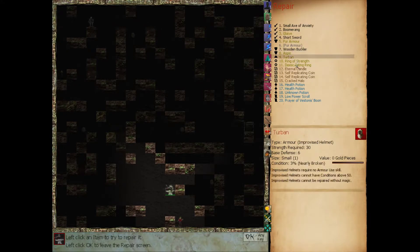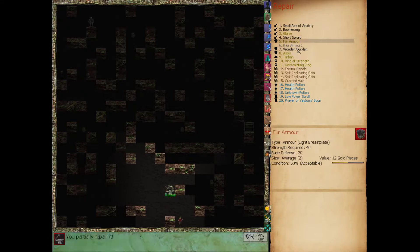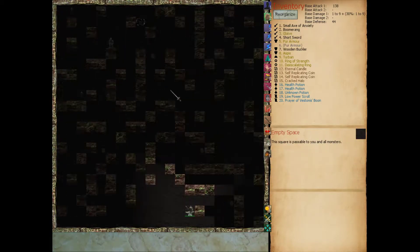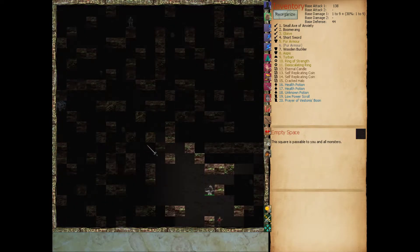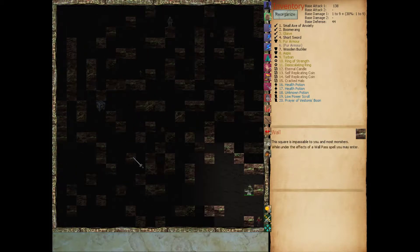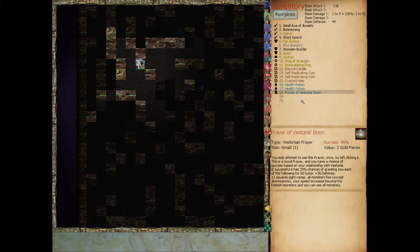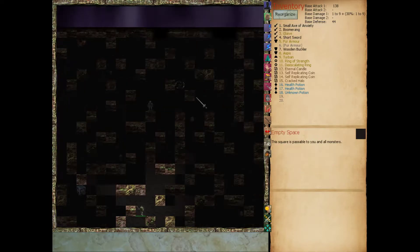Fur armor or aspis - we can't fix our turban. As you can see, improvised helmets can be repaired. I think the fur armor got up 25%. The glaive broke it. Let's start mining. Let's drop a few things - we're not going to leave everything here but let's pick up three objects and start selling them to smugglers.